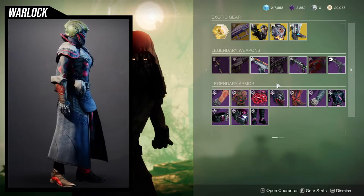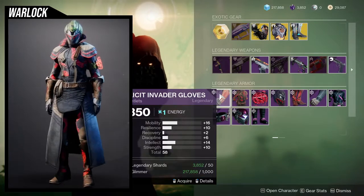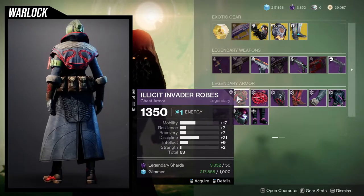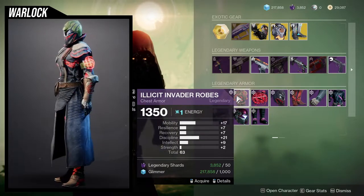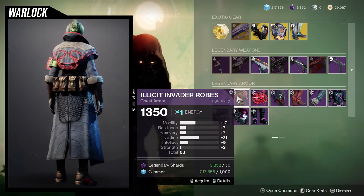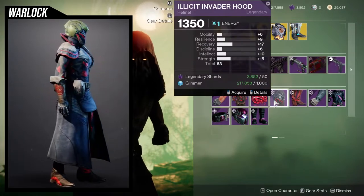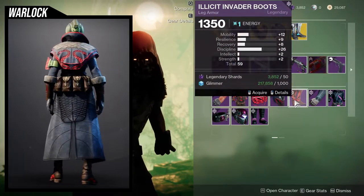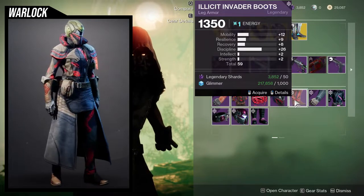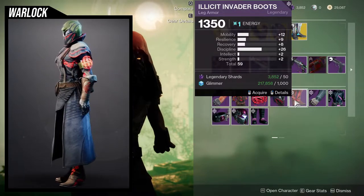Just be aware that the red doesn't change color. As for the stats themselves, the Illicit Invader gloves are pretty high on mobility, which means I would probably just ignore them. Same with the chest piece, although the discipline is pretty high. 19 mobility after you masterwork it is frustrating. The helmet is decent but I probably wouldn't get it. The boots, though — 26 on discipline is pretty nice, and if you add a plus 10 to recovery or resilience, that's also pretty nice.